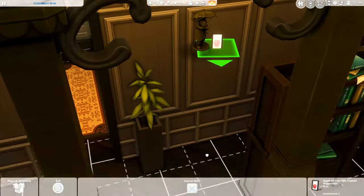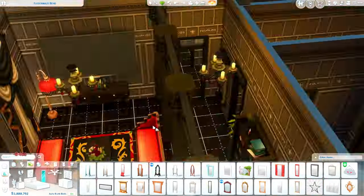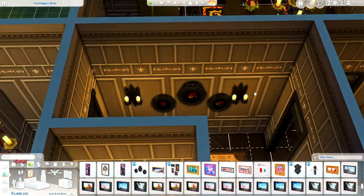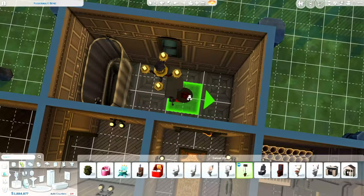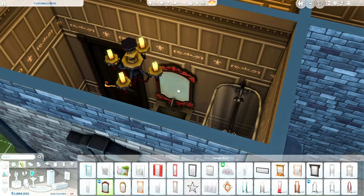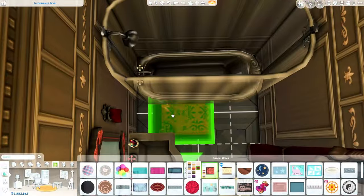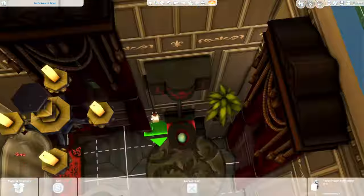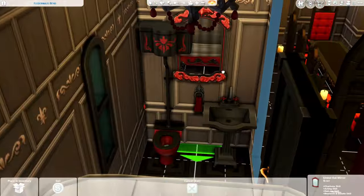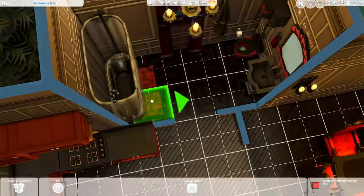I also ended up putting an organ — that piano thing — in the living room, along with a bookcase and a mirror. I don't think vampires can see themselves in mirrors in real life lore, but in Sims I honestly don't know — it's been so long since I've played with a vampire. I feel like that would have been a good touch if they didn't show up in the mirror, but you know the Sims team doesn't like to do too many small details. If this was The Sims 2, that totally would have been a detail in the pack.